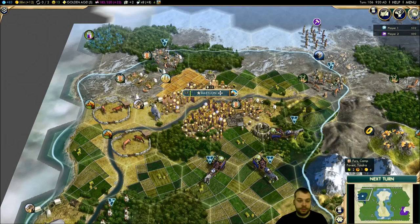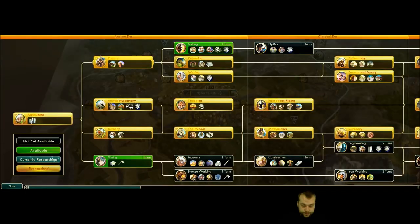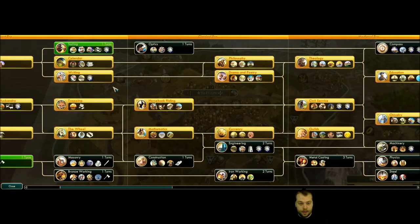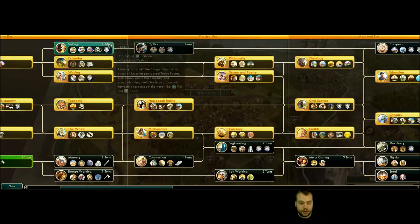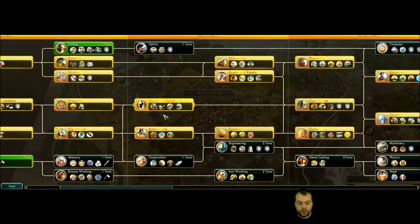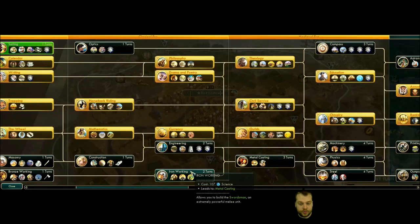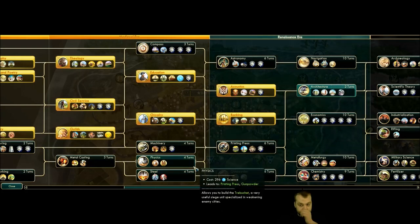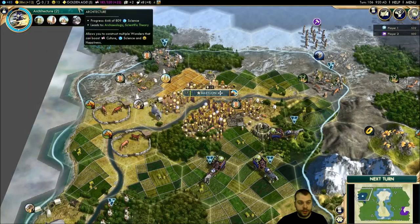The bug activates when you're researching a tech that another civilization already has. Here's a quick reminder of the tech tree - I've got all the sailing line left out with cheap techs costing 33, 52, 230, and I've got the mining line left out: mining, masonry, bronze working, and so on. This guy is just researching until architecture, and next turn it's going to be one turn - a very cheap tech.